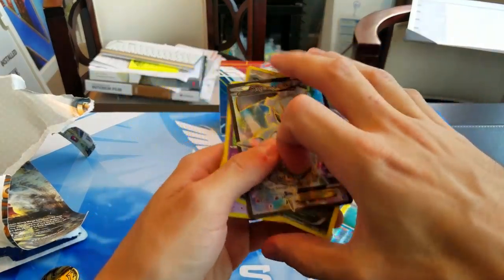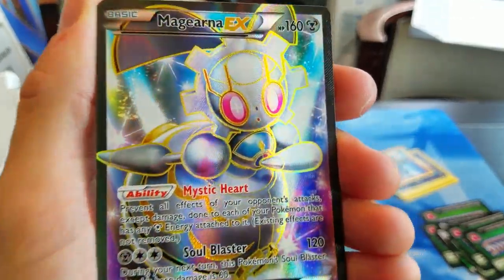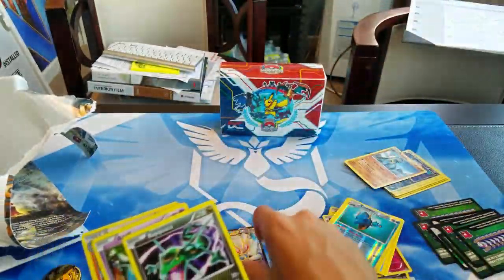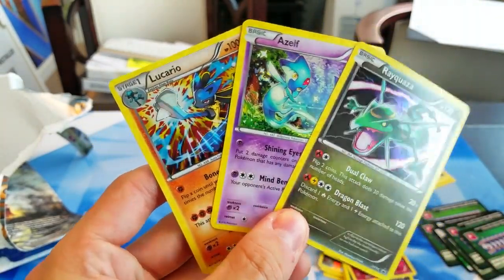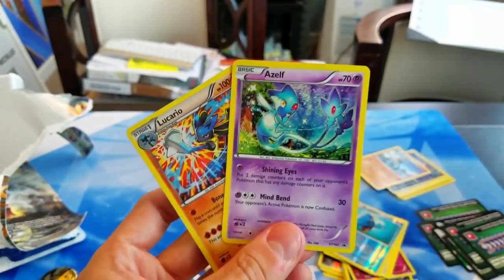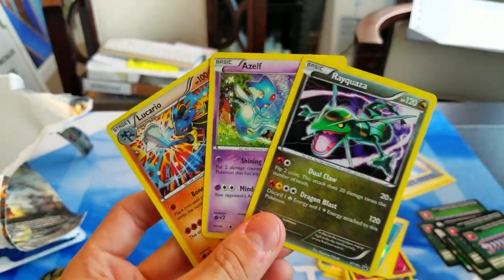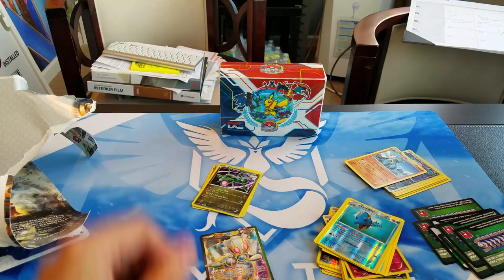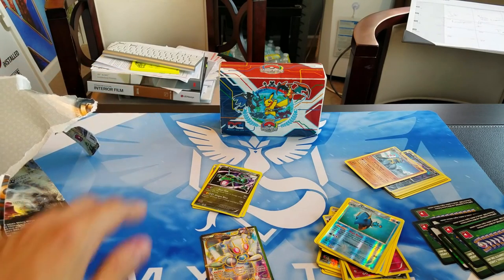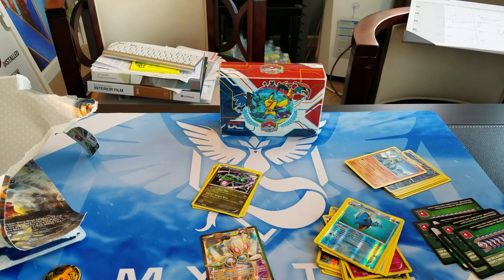On the plus side, we did pull this very nice Full Art Magearna EX out of that Azelf blister pack — definitely a cool looking card. And of course we also have our promos: Lucario, Azelf, and Rayquaza — definitely some cool looking cards. Maybe Azelf can be playable in Raticate Break one day, who knows. We got a Full Art EX out of some blister packs — can't go wrong with that. Anyway guys, that's gonna be it for this one. Feel free to like and subscribe, and don't forget to check out our merch over at RareCandyTCG.com where we just stocked awesome Pokemon Go themed play mats. I appreciate you watching and we will see you guys for the next one.